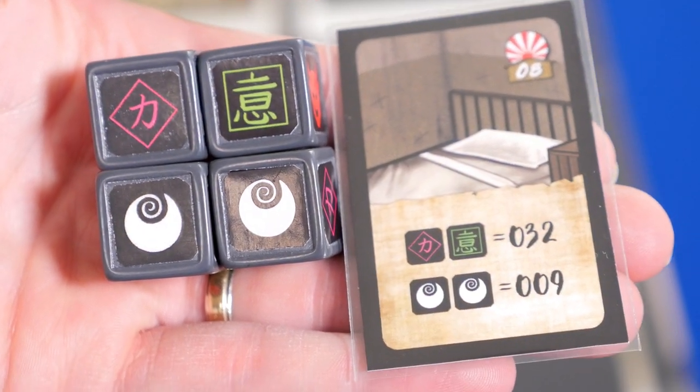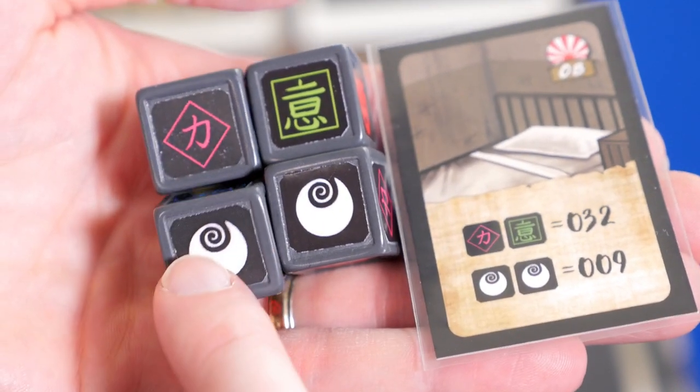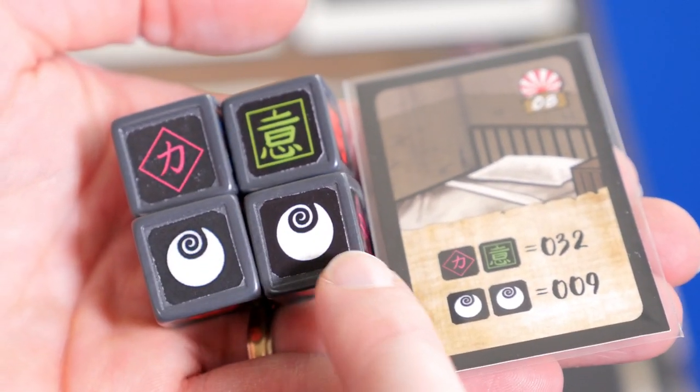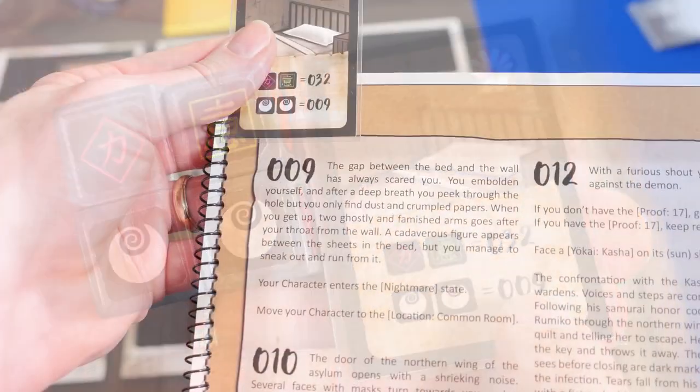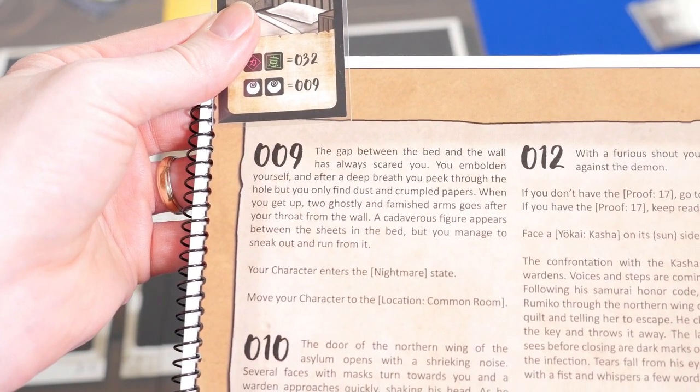Then you can interact. As you were rolling, you were looking at the cards in your room, trying to match the symbols on the card. You can only choose one interaction on the card based on your dice result. Once you choose the number, you locate that number in the adventure book and read the story.